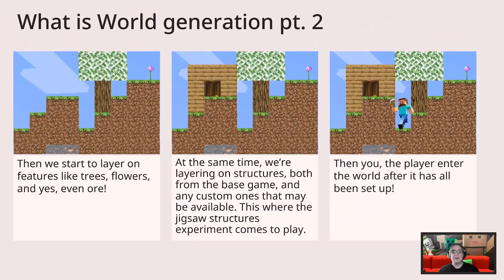That's part one. Part two: step four, the features are placed. This includes things like trees, flowers, and even ore. This is when the structures are layered on as well, both from the base game and any custom ones. This is where the jigsaw structures that we looked at yesterday all come into play. Lastly, you, the player, enter the world and can begin to play and make the world your own.